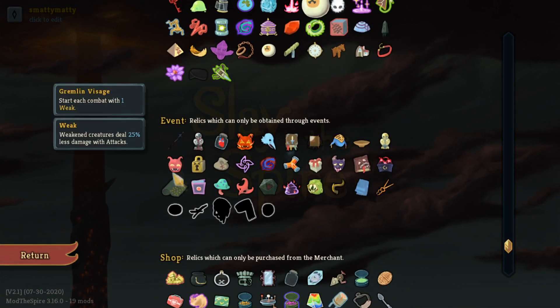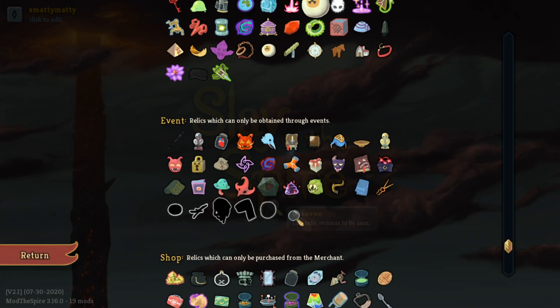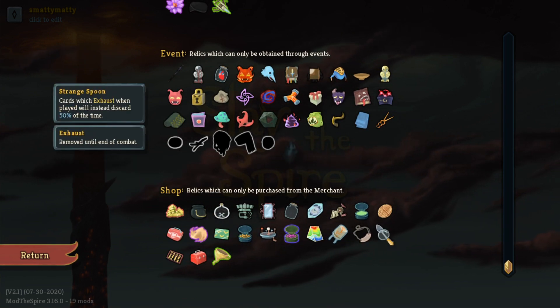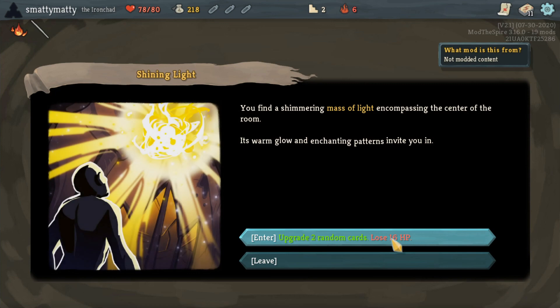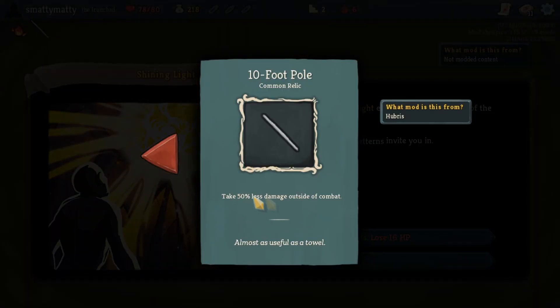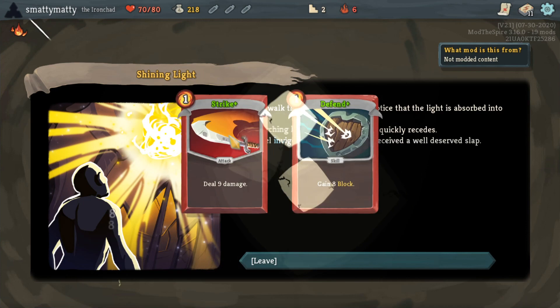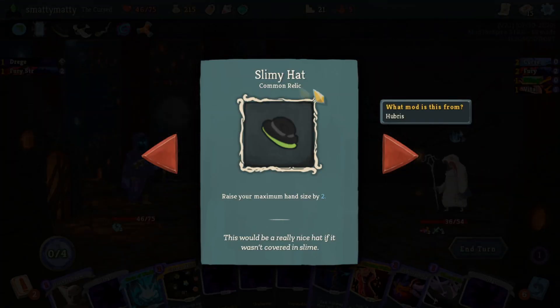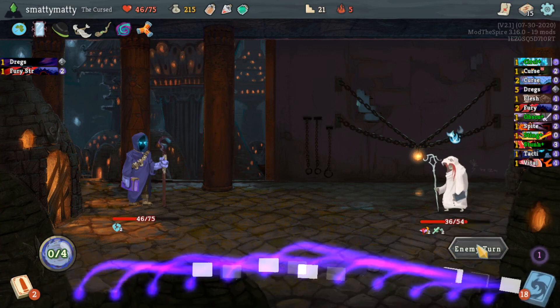As cool as some of those cards are, the main draw with Hubris is in its relics. There are a bunch, and they are really, really cool. The common relics are pretty simple, like 10ft Pull making you take 50% less damage outside of combat, and Slime Me Hat that increases your maximum hand size by 2, but things start to get a little more interesting with the uncommon relics.